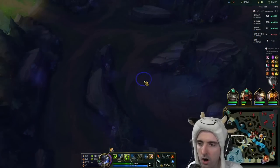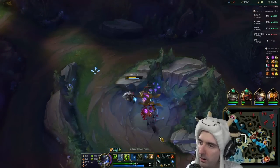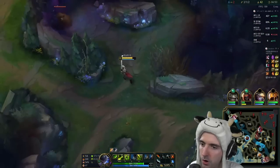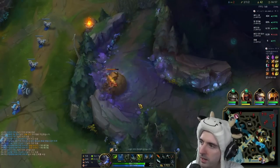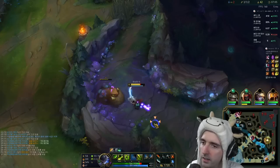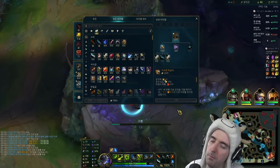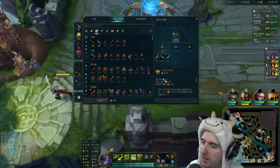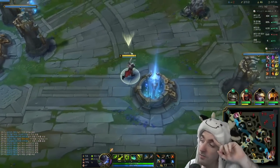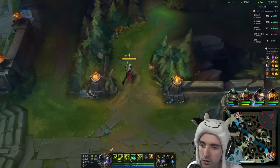We'll clear up to the Gromp, and we have these camps respawning in four seconds — thank you Porofessor. We got the wolves, and now we're going to capture the Gromp. I'm going to change my build up a little bit — Kraken into a Duskblade, actually I'm kind of tempted to go Immortal Shieldbow. I'll grab this, buy some boots, and then go for Death Dance second. Honestly, I'm tired of people buying Death Dance and becoming invulnerable, so I'm going to be the guy to buy Death Dance and become invulnerable.